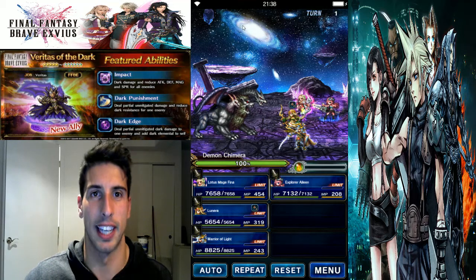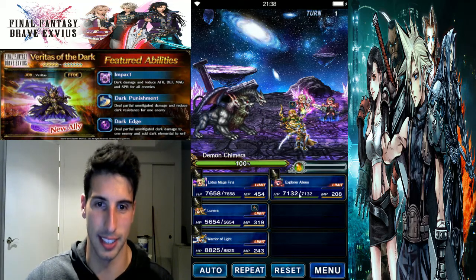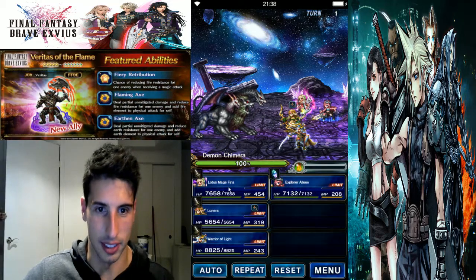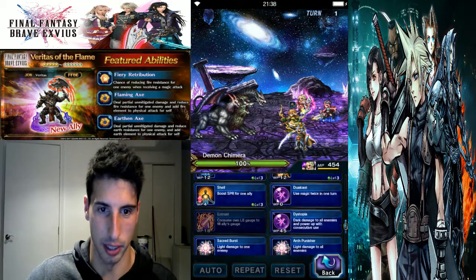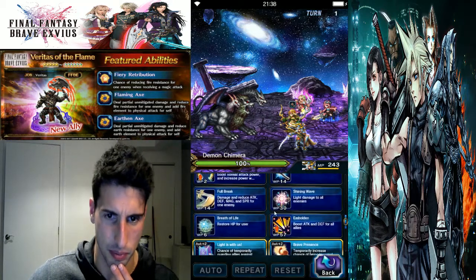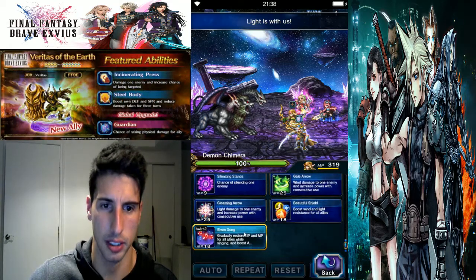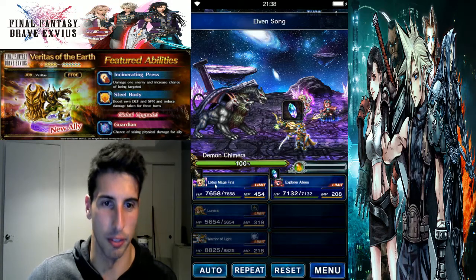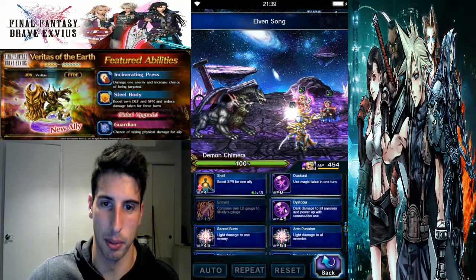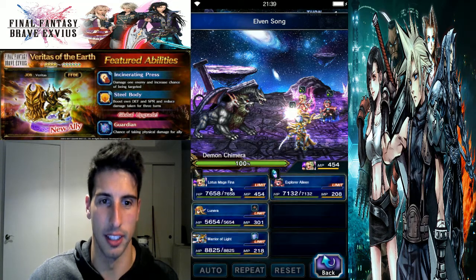You're going to be able to break his defense and spirit, but not his attack and magic. On the first turn, we're going to use No Chance Cover for the whole party. Lunara is just going to sing. For Lotus Mage Fina, I think we're going to cast Divine Veil — I love this ability.